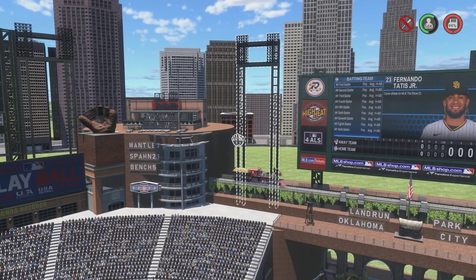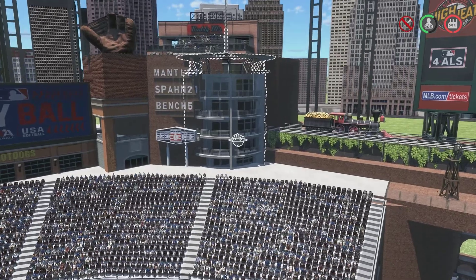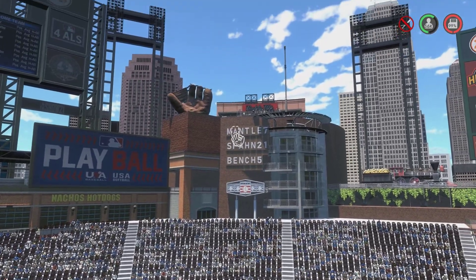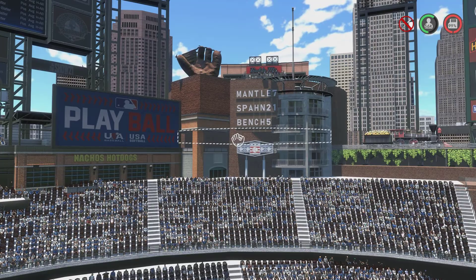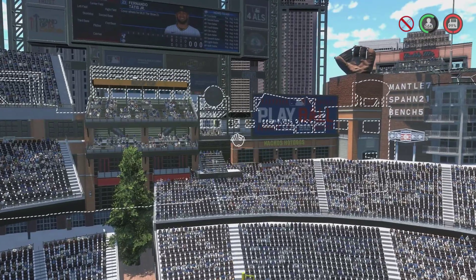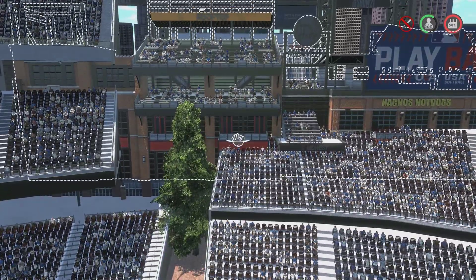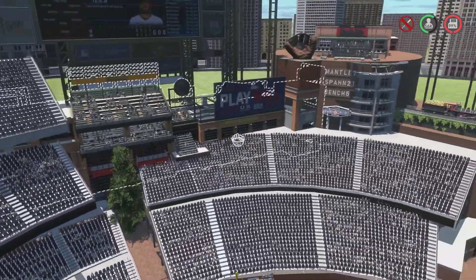Over to left center field, we've got two layers of seats going up toward the concourse area and a walkway that connects to the parking garage, which I'll show you in a second. On the wall we have three names — Mickey Mantle, Warren Spahn, and Johnny Bench — with a Hall of Fame sign right below. We've got a glove, another tower, a pool with some seats for it, and added seats connected to the buildings. There's also a huge gold board right above them with a tree and some open areas — here's your view of left field.